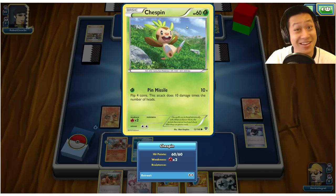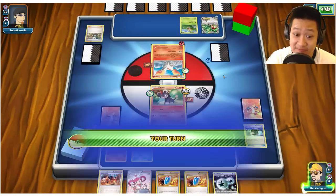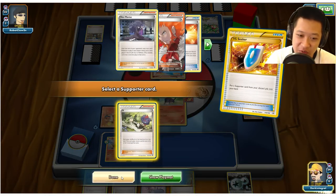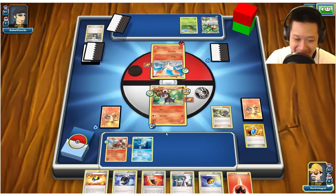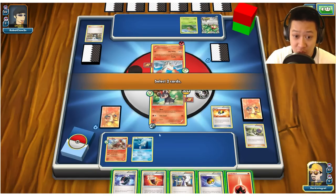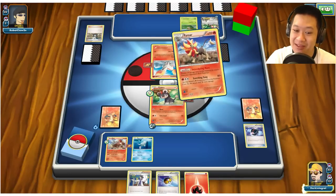Ponyta with a Muscle Band will still hurt — it can two-shot me, so I need to evolve immediately. We're going to have to use N, because this hand is not good. Six more cards — give me some Poké Balls or evolution. That's good enough, and Octillery is right here. I want to guarantee that my Pyroar can attack, so I'll save this energy. Pyroar! I can save the other card for Octillery.